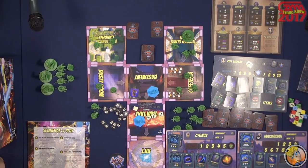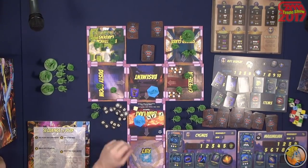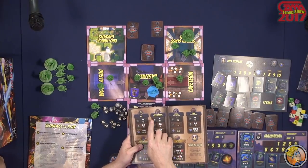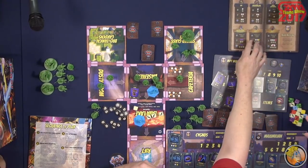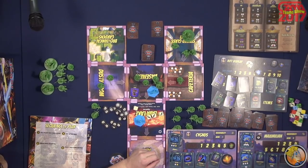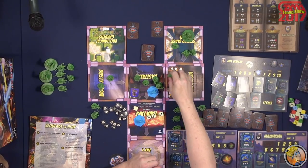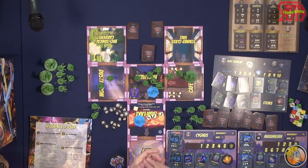Then you go into the minion phase. The first part is all the enemies on the board move first — it's very important to do that, because otherwise you'll get confused with the new models coming in. So we move them all, and you'll see there are arrows — they have to follow the arrows, the flow. As we go through the three levels of the game, the minions get tougher, so it gets more and more difficult to defeat them. The gnoll here is different — he moves two, but he's also a character hunter. So he's going to move two toward the closest character.